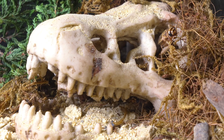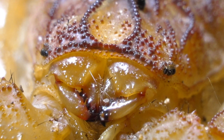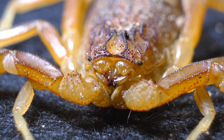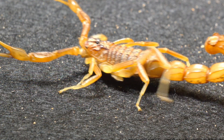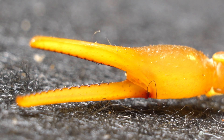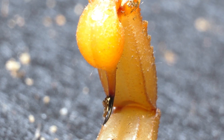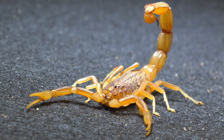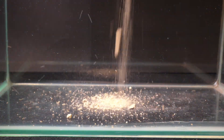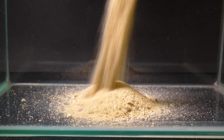This scorpion, known as Bothis, belongs to the Buthidae family, renowned for including some of the most venomous scorpion species in the world. Although its venom is less potent compared to other members of its family, its skill and predatory prowess are unmatched. To build the perfect stage for this predator, we'll start with the foundation: sand.